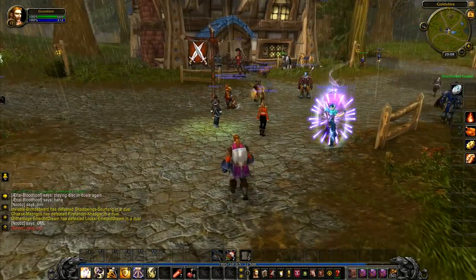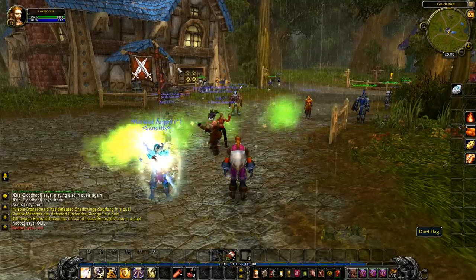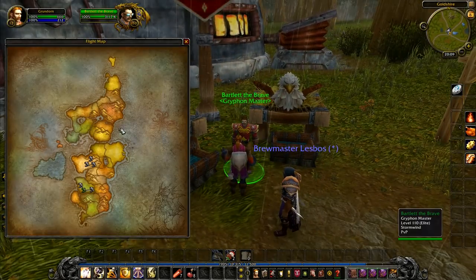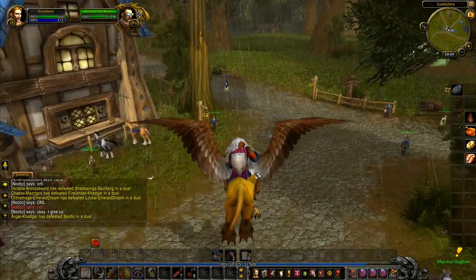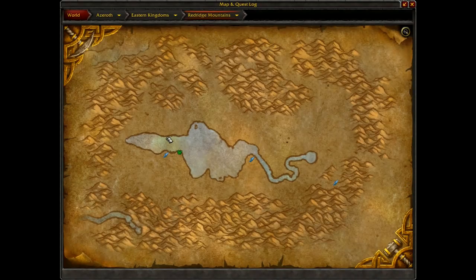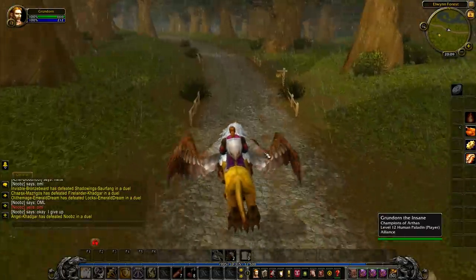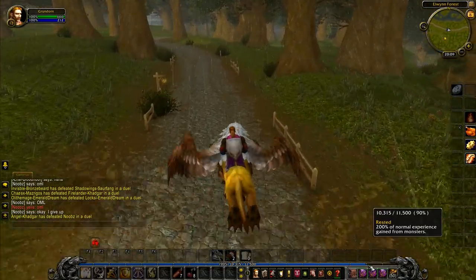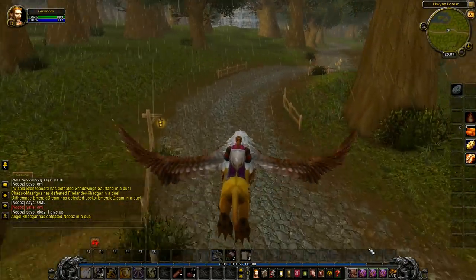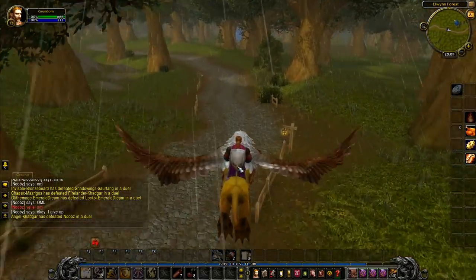There's a load of people having duels and stuff down here — you often see this in Goldshire, people will challenge each other to duels. But we're not staying in Goldshire; we're going off to Eastvale Logging Camp. Today we're hoping to move on over to Redridge Mountains, which is for levels 15 to 20. We're only level 12, but I'm hoping we can get some quests. We should be able to get them two levels below.